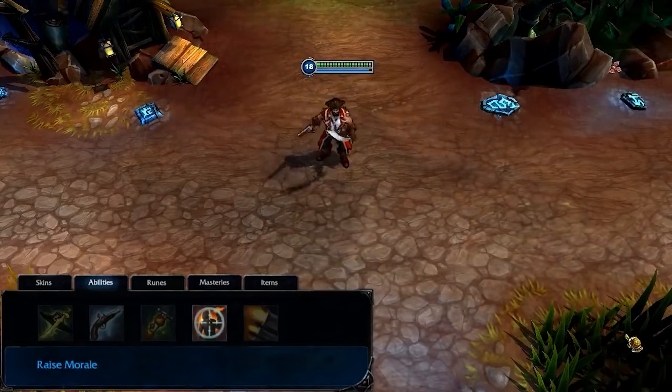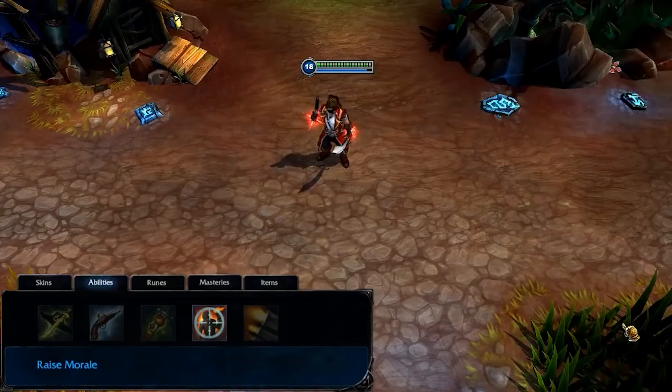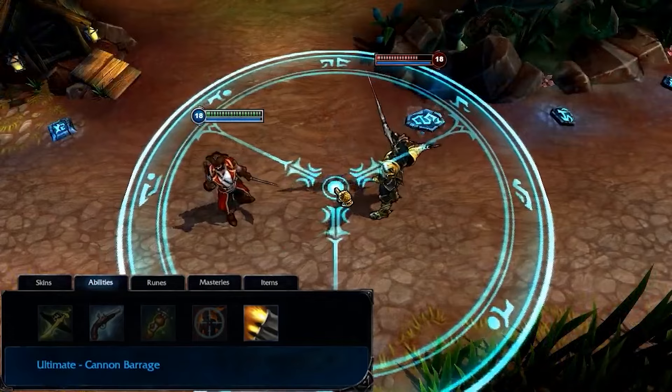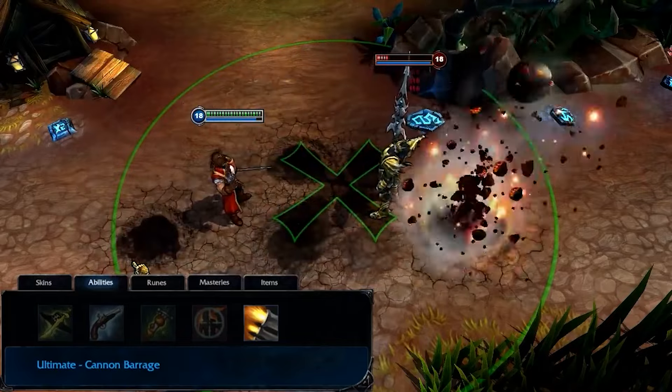Raise Morale passively gives Gangplank increased attack damage and movement speed. When activated, Gangplank gains an even larger bonus to these stats and grants a smaller bonus to nearby allied champions as well. I take Raise Morale at level 2 and max it by level 9. Cannon Barrage marks an area on the map for a few seconds, slowing all enemies in the area and causing Cannonballs to fall randomly in the area, damaging anything they strike.